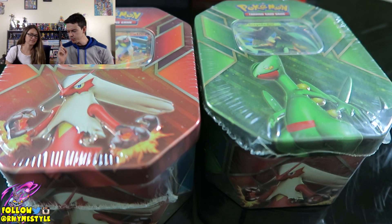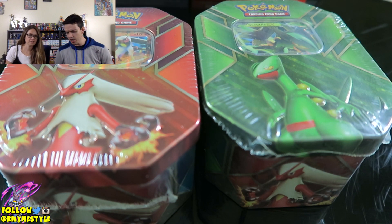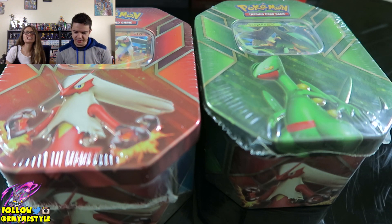So far we did two basically evolution tins. We did Groudon and Kyogre, and now we're hopping into Blaziken and Sceptile, which is technically the same generation.